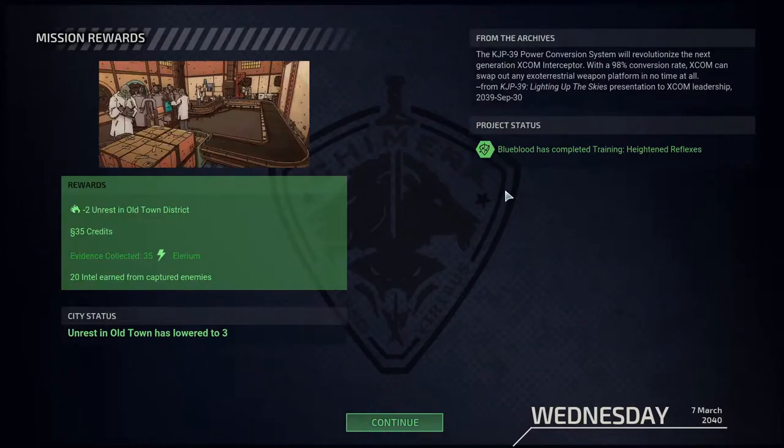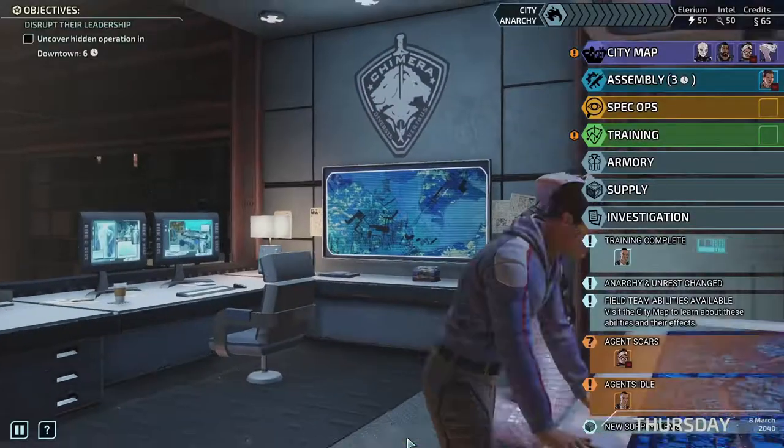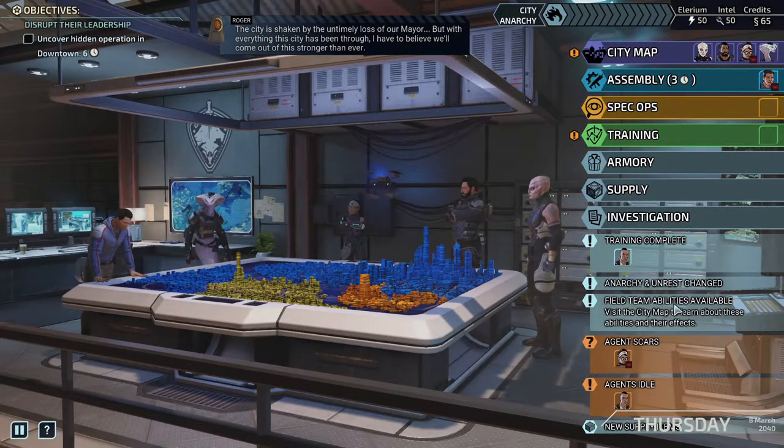The KJP39 power conversion system will revolutionize the next generation XCOM interceptors — with a 98% conversion rate, XCOM can swap out any extraterrestrial weapon platform in no time at all. Great job. No arms dealer is willing to risk a deal with Gray Phoenix — not with Chimera Squad in town. It seems like the people we don't expect to get scars are getting them.